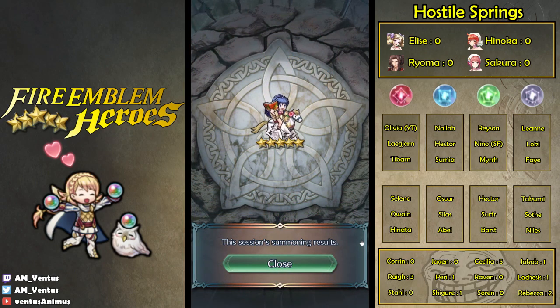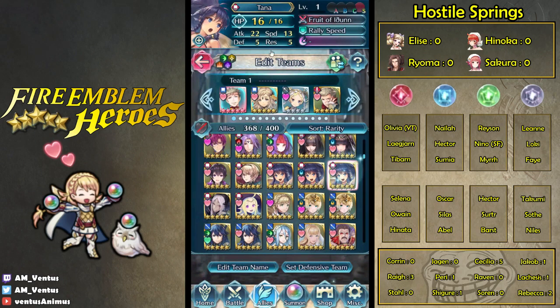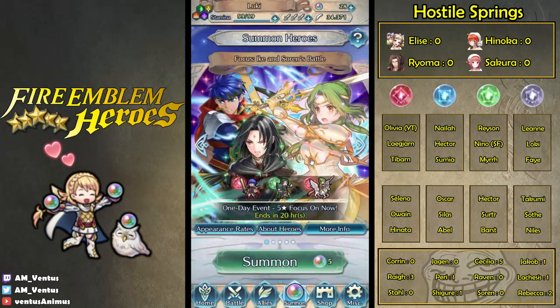And then you get some random garbage that's minus attack, that I actually want to be plus attack. This is the most recent one, right? No — this is the old one, minus HP. This is the one that's actually leveled, minus defense plus attack. This is minus res plus attack. This is the new one. And then you have the regular Tana, plus attack, minus HP. I can't believe it.